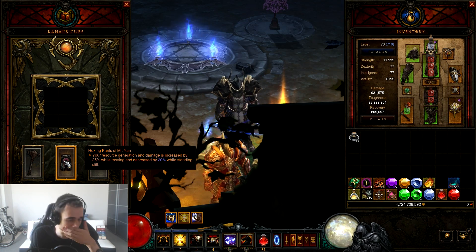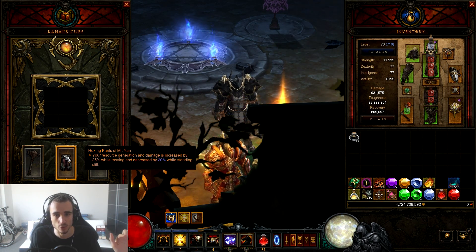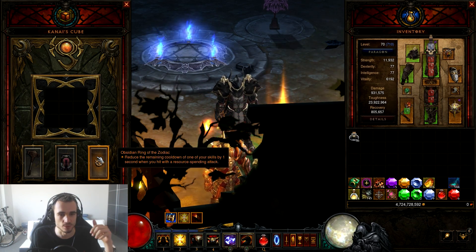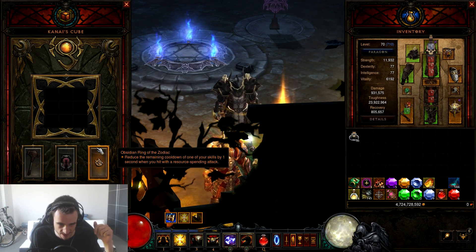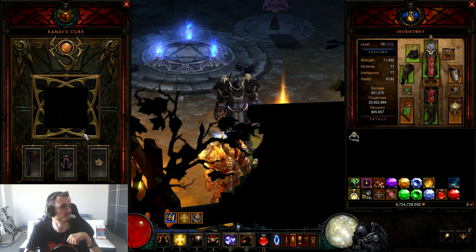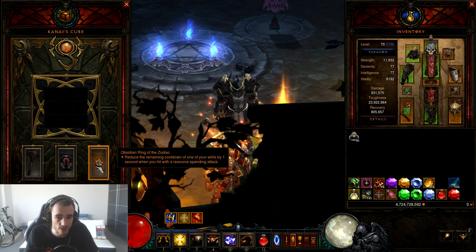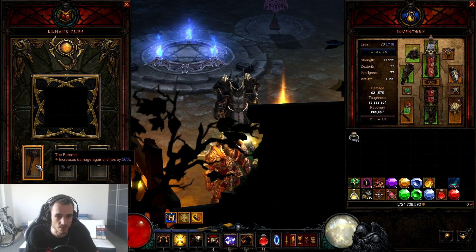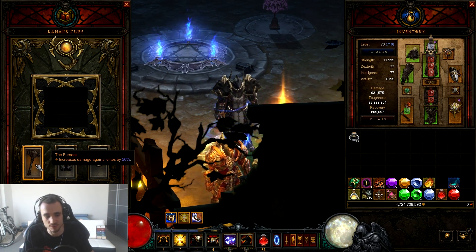In the cube we have the Hexing Pants — more on that later. We're going to be moving constantly with this build even though we do a lot of damage, so we have the Hexing Pants. Then we have the Obsidian Ring of the Zodiac, which reduces the remaining cooldown of one of our skills by one second — very important for our Provoke and also Akarat's Champion later on. And then we have the Furnace, which increases damage against elites by 50%. That's pretty much the build.